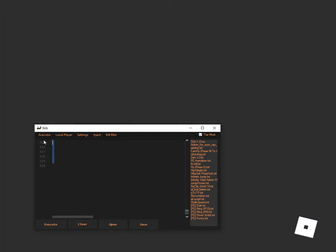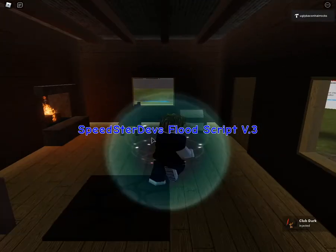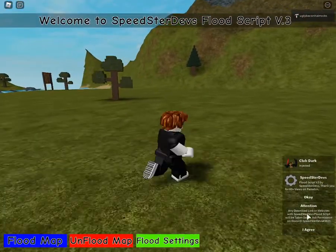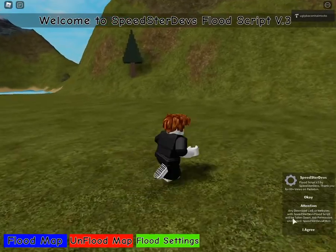It's 309 lines. If you guys have an obfuscator, click and inject, click and execute. It says 'Speedster Desk Flood Script V3' — fixed the bouncing animation because it was trash and not fast. You have to agree to the terms: any download link or website with Speedster Desk Flood will be taken down and requires permission on Discord.